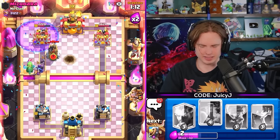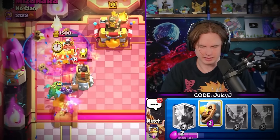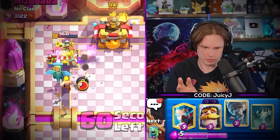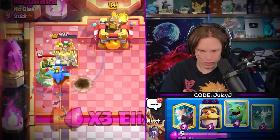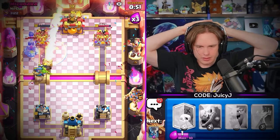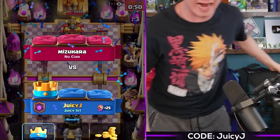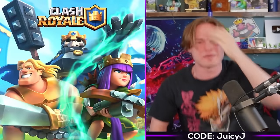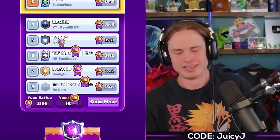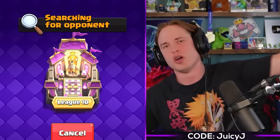All right this is the last push - if this doesn't break through we lose. It's not impossible for us to win right now, it's definitely not impossible. Let's go - oh my god, are you kidding me? No freaking way! 152 in the world, one game away from 3200 medals, seven-win streak with Splash Hard - we go again!